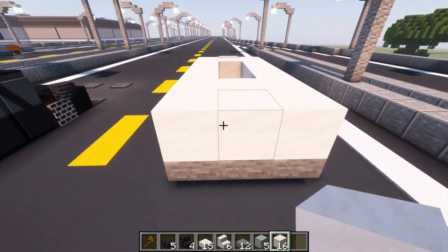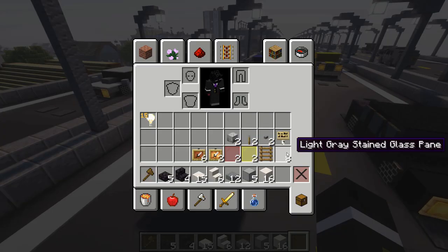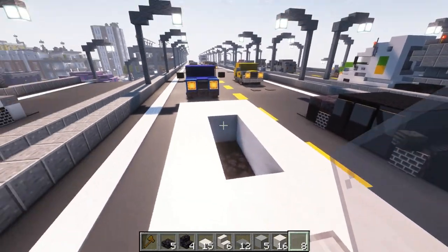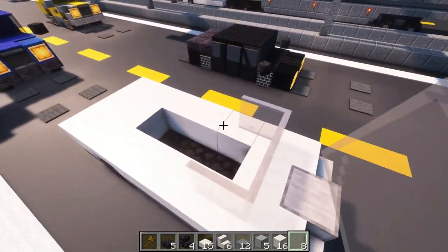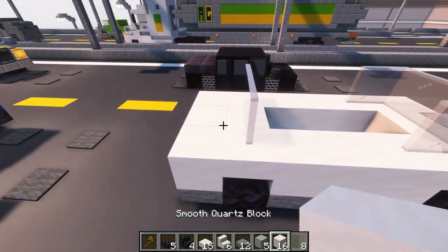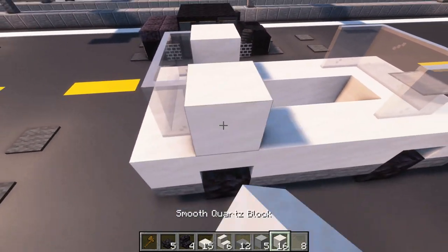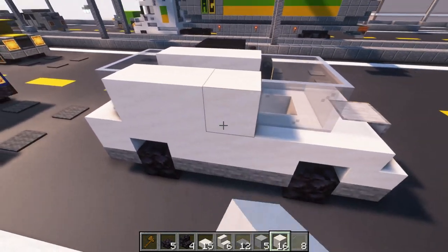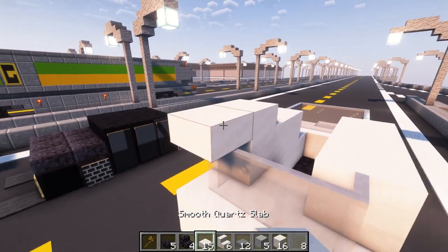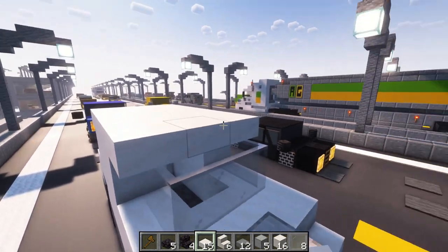Now we need to place in windows. Grab yourself some light gray stained glass panes and place these in just like this, then place three back here just like this — actually back one block. Now place in more smooth quartz blocks, and on top of all of this place some quartz slabs like so.